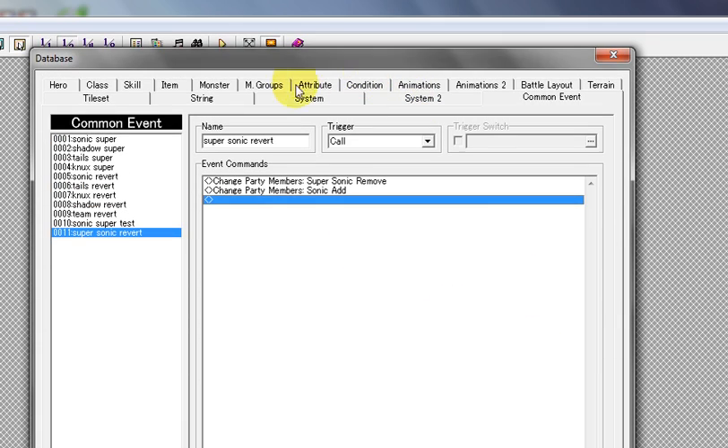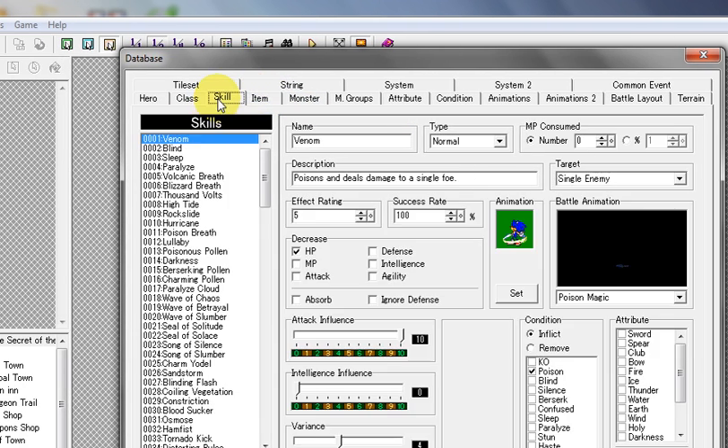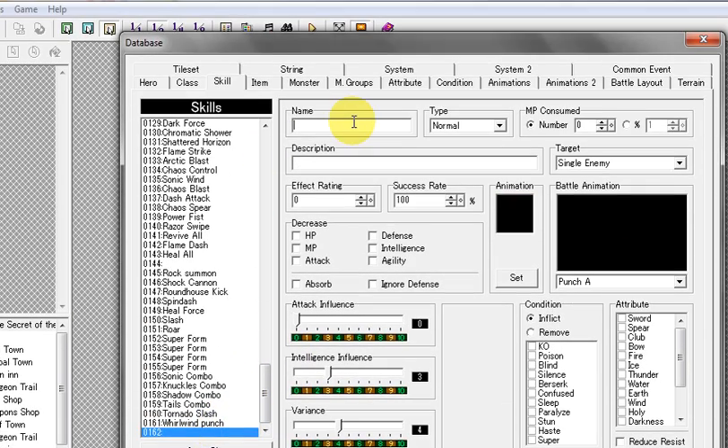Next, we're going to go over to the skills tab. What we're going to do is create a new skill. I'm just going to call it 'Super Sonic Test 2.'